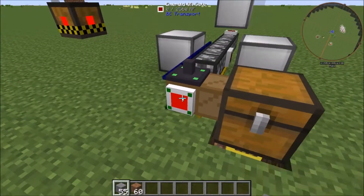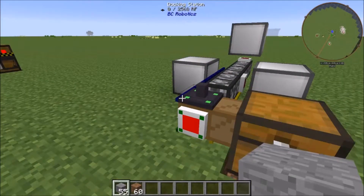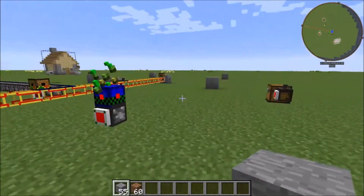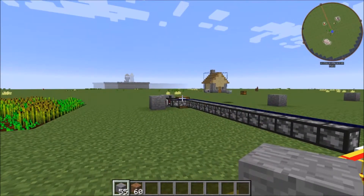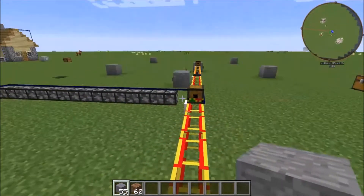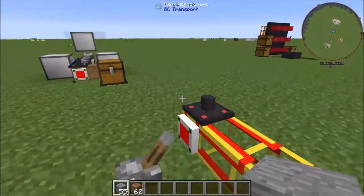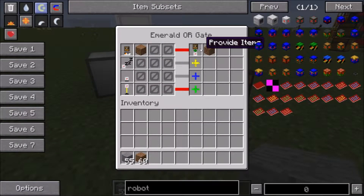That will segue us into providing an item. This action actively tells other robots that it provides a specific item. It's very similar to what we had over there for stone — to allow our robot from over there to request stone, go over here and grab the stone, then bring it back. And that is the provide item action.